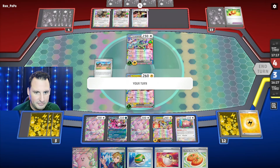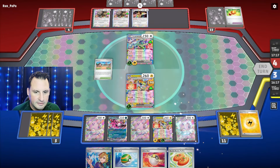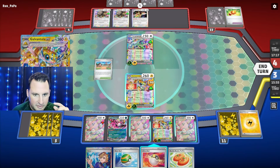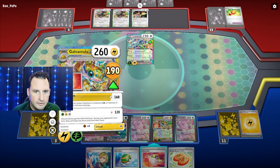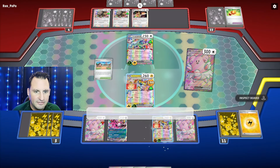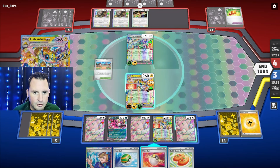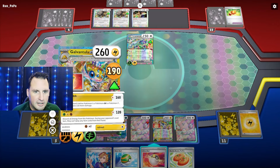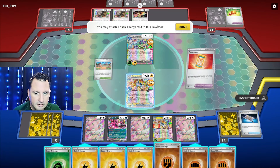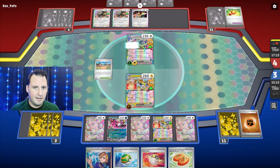I'm actually going to be able to do it after this one if I Happy Switch. Put that down. Happy Switch — Lightning. Wait, if I retreat, I can hit this for 220. But I need them to take a knockout because they have to have two cards left. I will find some more. Let's item lock them again — lose the energy. Let's get back one of those. I want to get knocked out here, and then I win the game.